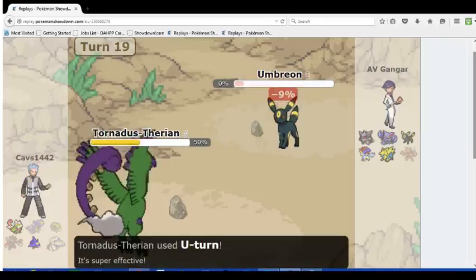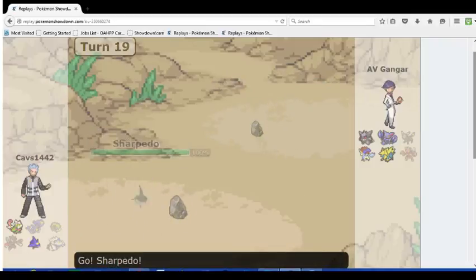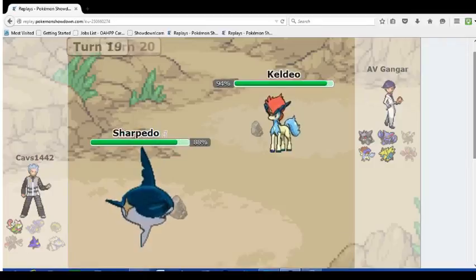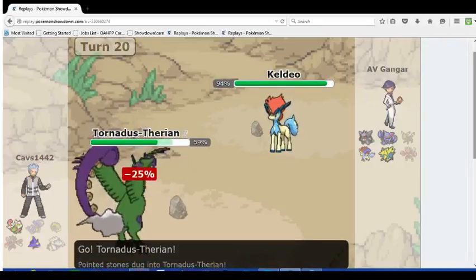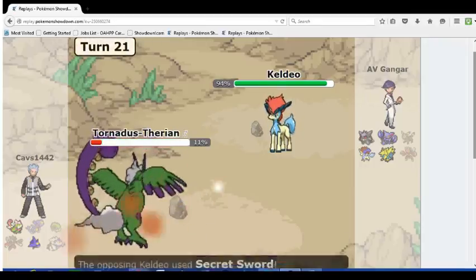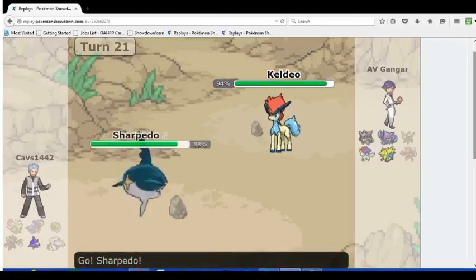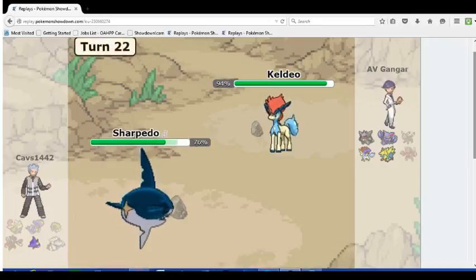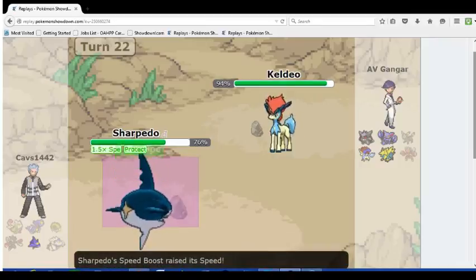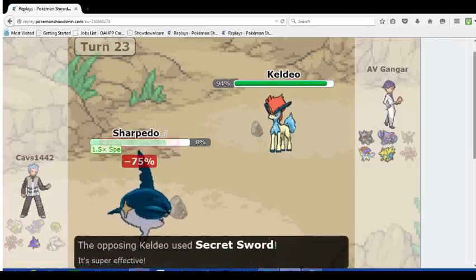He goes into Thunderous and U-Turns to get the Regenerator boost, which is not a bad idea, to be honest. In comes Sharpedo — I do still have Scarf Keldeo, which can survive a hit even if he gets two Protects off, which he's going to have to do. Tornadus isn't really switching into Secret Sword because that goes to defense and Assault Vest on that side. He gets the crit there — a bit unfortunate — but I have plenty of things to sack in the back either way. Manectric pretty much wins the game regardless. He doesn't get the second Protect, so Keldeo takes out the Sharpedo.